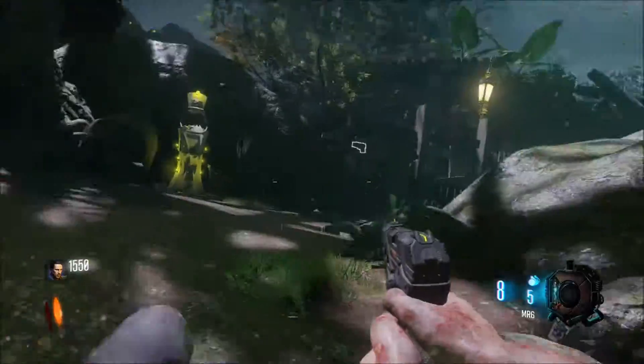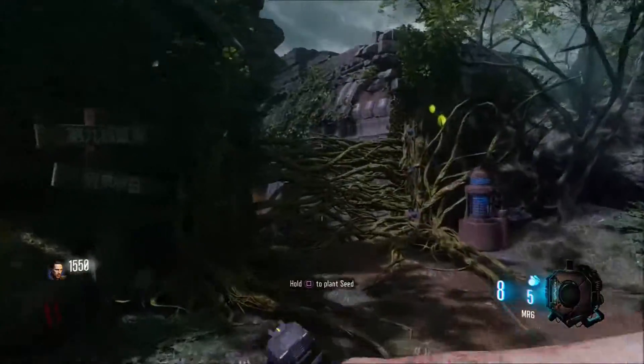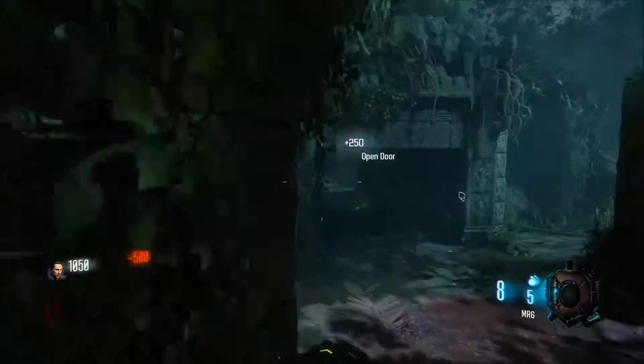How to get Jug. Alright, you're going to start at the spawn and you're going to make your way through the video that you see here. You're going to buy the first door on the right.